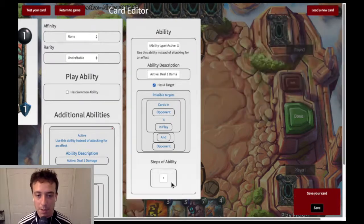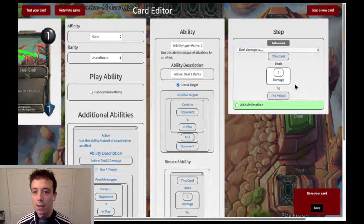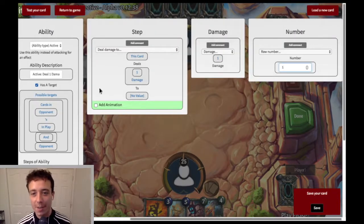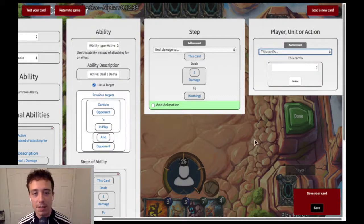We're going to get rid of this play animation step because it doesn't actually do anything — it just plays an animation. We're going to replace it with a deal damage step. So this card deals one damage and it deals it to its target. The target is whatever you select, and these are the possible targets over here.